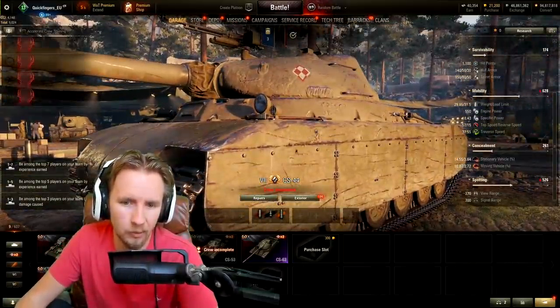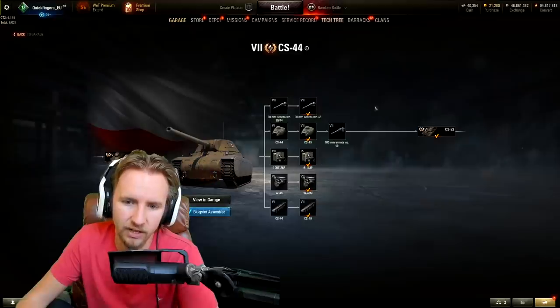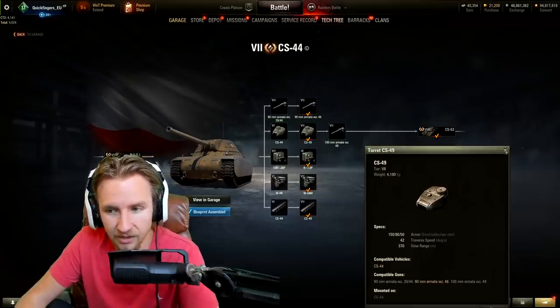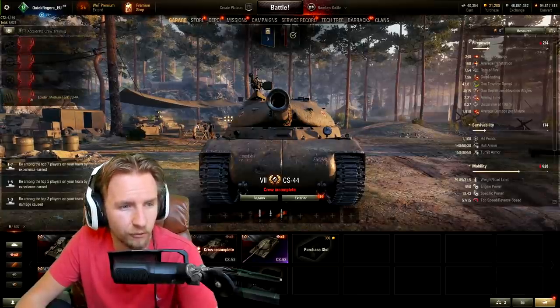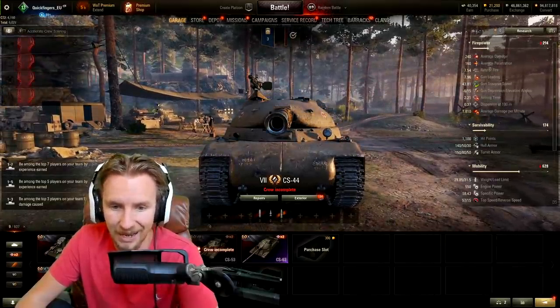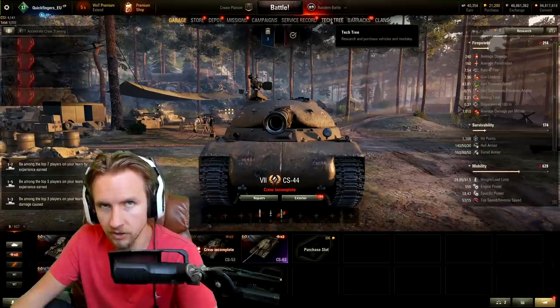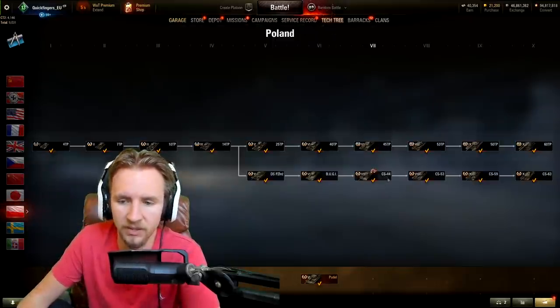Just because tank armor is thick doesn't mean it's good — I'm looking at you, Mauerbrecher. The vehicle has 370 meters view range, so with a really good crew you might consider coated optics, but most players will take binoculars. The tank has a four-crew loadout where the commander is also the radio operator. If you've been crew training with the Pudel, your commander may not carry over perfectly, so consider saving situational awareness on your commander as you move up the tech tree.